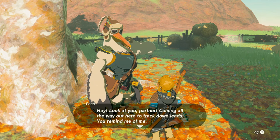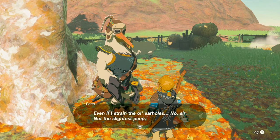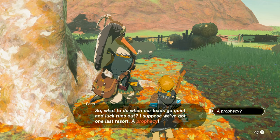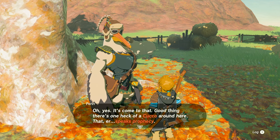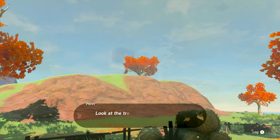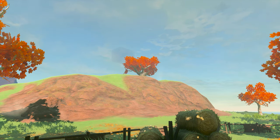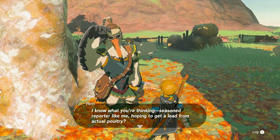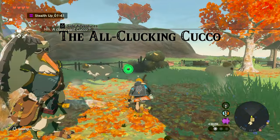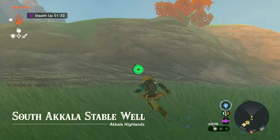My hammer broke but it was worth it. Penn should be around here somewhere. Let's get our stable points - next reward and two points. He said something about the horse god, I should really read what they say. Here's Penn. He says he's got nothing - not a chirp, not a warble. He says when leads go quiet there's one last resort: a prophecy from one heck of a cuckoo around here. There's a tree on a hill where folks line up to hear prophecies every day hoping to make their fortunes told.